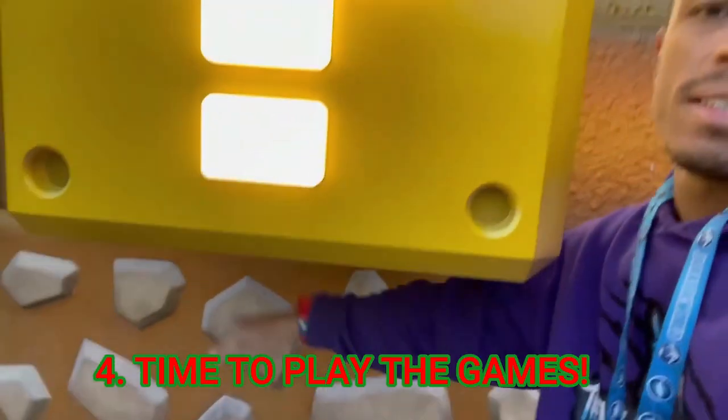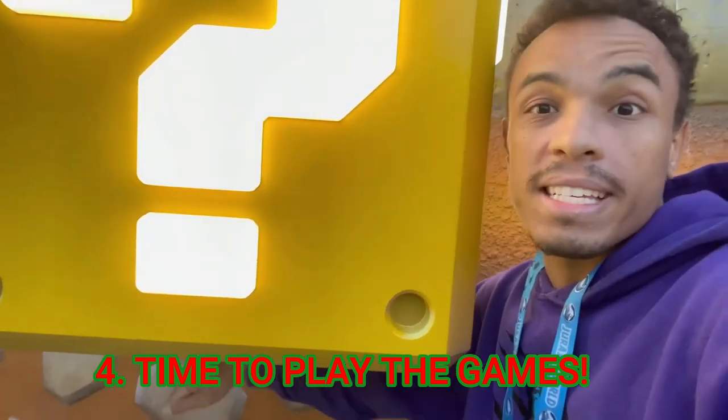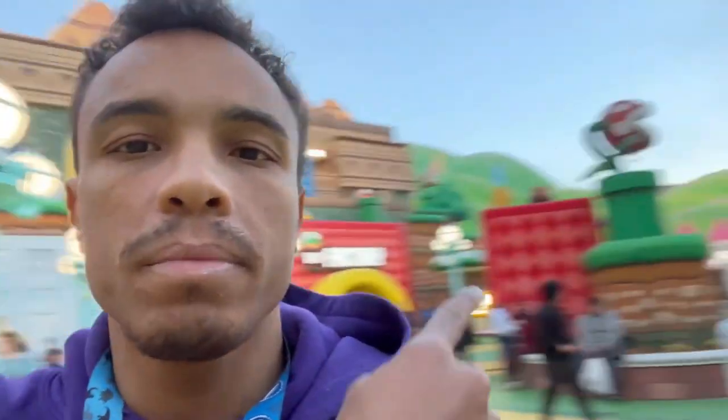When you're done with Mario Kart and Toad's, now it's time to do the interactive elements, because these have no line. You can do all of them around the block and check the app for all the achievements you can get. There's one where you get about 75 coins if you punch every single block in the land, upstairs and downstairs. You can spend all day doing achievements if you want. After Mario Kart and Toad's — those are the two things with the longest lines — you can do the meet-and-greets and interactive games, because all those will have short lines.